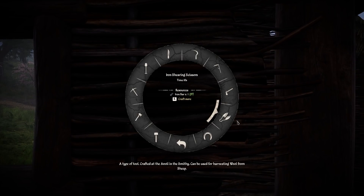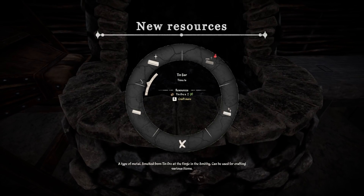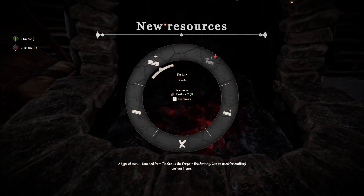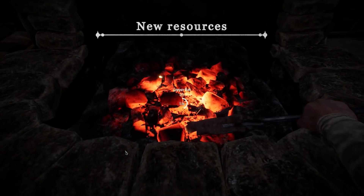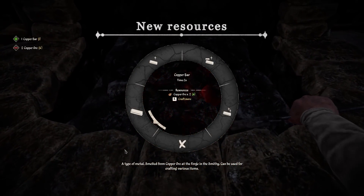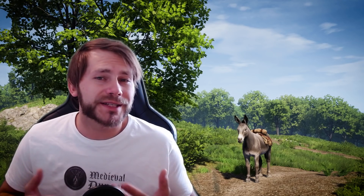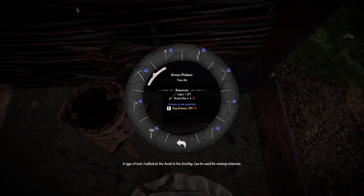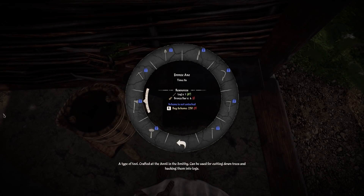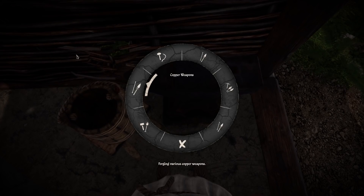Once you dig up those deposits, you can bring them to your village's blacksmith. Thanks to the new equipment, they will be able to smelt those raw ores into tin, copper, bronze, and also iron bars. You will be able to use those bars to create a whole set of new weapons and tools. As always, as the village leader, it is up to you what to do with these resources — you can sell them in their final form or at any point along the production cycle, or you can just keep them for yourself and your people. It's all up to you.